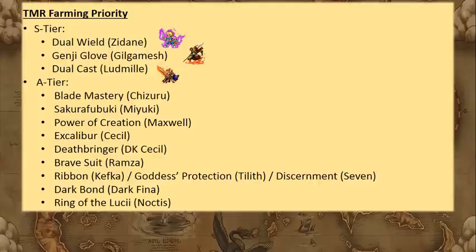A-tier items make the most impact for bang for your buck. Blade mastery from Chizuru increases your attack by 50% if you're equipping a katana. Sakura Fubuki is A-tier because if you're using blade mastery, it's really the only good katana available, so you'd use the two together. Pyro creation is really excellent. Excalibur and Deathbringer are both powerful swords — Excalibur has a slight edge because once Orlandu comes out he can decrease light resistance, making it stronger, though Deathbringer is better in Arena when facing Cecil.